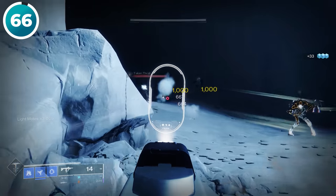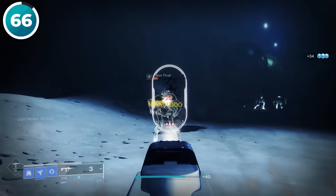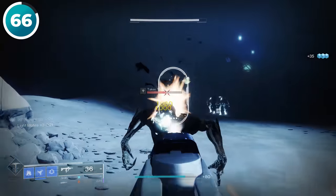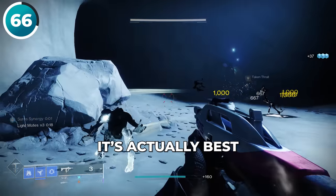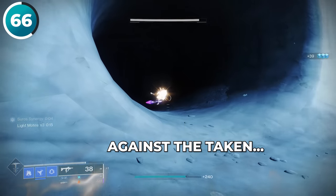When fighting against Taken enemies, a lot of players tend to aim down sights because that's what most of us do without even thinking about it. However, due to a strange mechanic, it's actually best to only hipfire when you're fighting against the Taken.